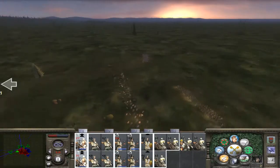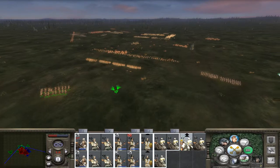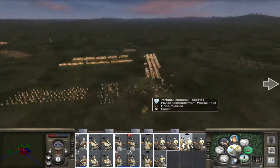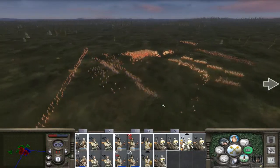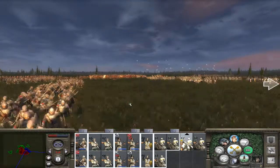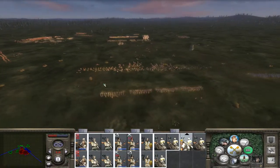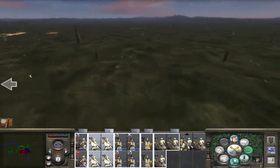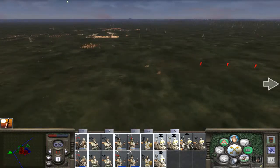With my mounted crossbowmen just kind of annoying the crap out of their cavalry, there's not much they can do about that. Also, if they were trying to make a move, it won't work out too well because I've got a lot of really powerful spearmen and cavalry. So they're just going to have to hang out. Let's see how it's going with my friend over here - it's looking pretty good, I'd say. I'm going to have to make a move pretty quick because I can't just skirmish this long.